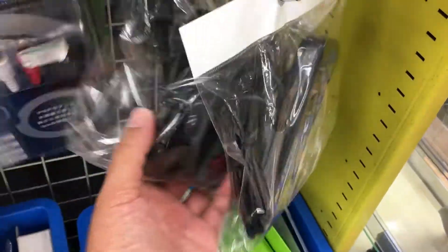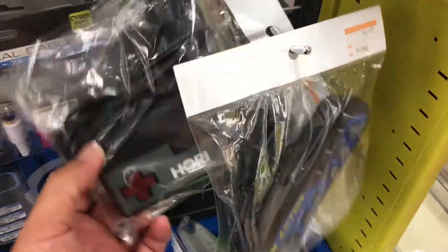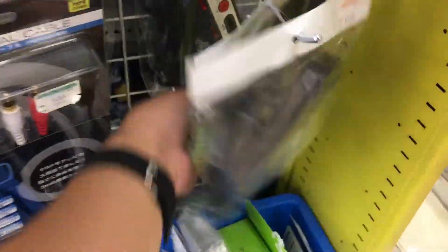That's a Master for the Mega Drive. A little small. What is this? This is a Hori — oh, this is for the Master System. A Hori pad for the Master System. That's cool. And a PC Engine.